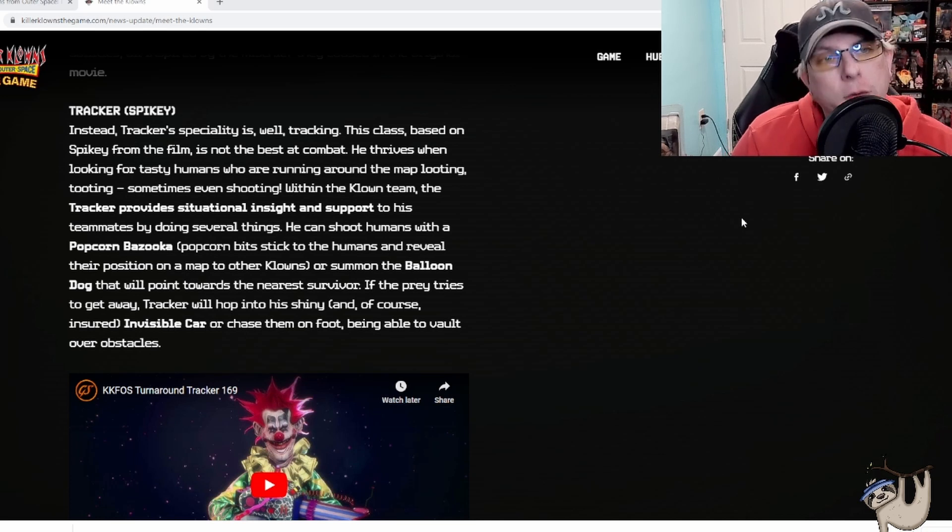Let's take a look at the Tracker, parentheses Spiky. They include all those names in case you aren't familiar with the Killer Clowns. The Tracker class, based on Spiky from the film, is not the best at combat — he thrives when looking for tasty humans running around the map looting and sometimes even shooting. The Tracker provides situational insight to support teammates. He can shoot humans with a Popcorn Bazooka — popcorn bits stick on the humans and reveal their position on the map to other clowns — or summon a balloon dog that points toward the nearest survivor. If the prey tries to get away, the Tracker hops in his shiny invisible car or chases them on foot, being able to vault over obstacles.